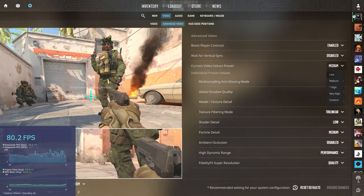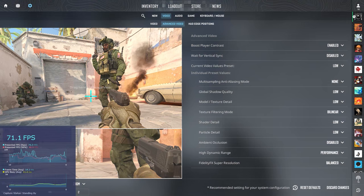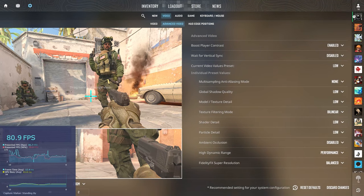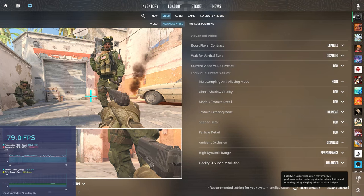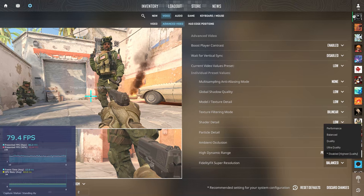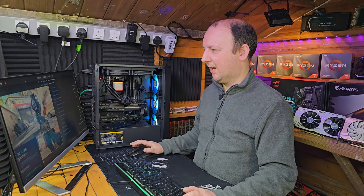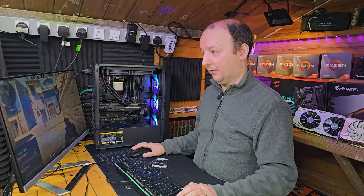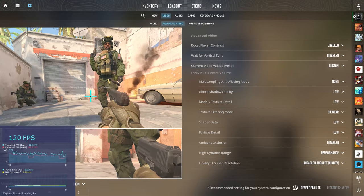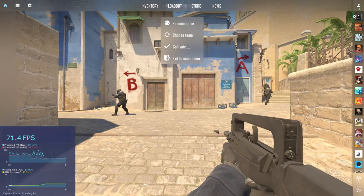Now we're going to change it to low. This is going to look really awful as you can see on the preview, and there's a zoomed in preview at the bottom showing what it's going to look like. Interestingly, on low settings it's actually enabled super resolution to balanced, so we're going to turn that off because it's been off for the rest of the settings. It's showing custom because we changed the super resolution.